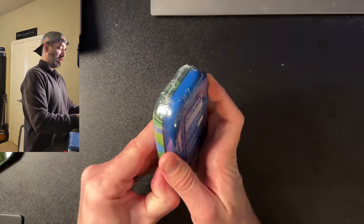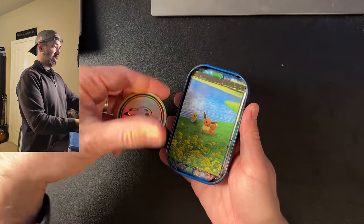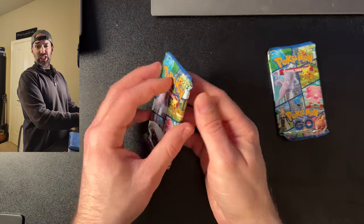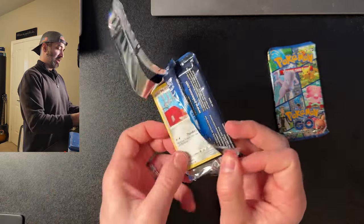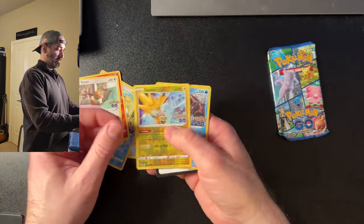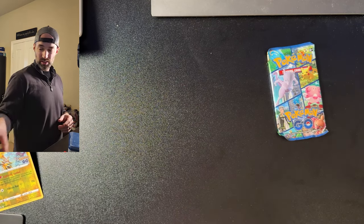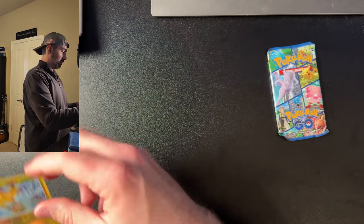Let's go and do the second Pokemon Go 10 and see what we get. Another Pikachu coin — I expected nothing less. And two more Pokemon Go booster packs. In this pack we have Meltan, Magikarp, Ampharos, Eevee — ooh, a Zapdos! Heck yes. I'm digging that Zapdos. I love Zapdos, so the more zappy boys the better. I'm going to sleeve that up. It's just a reverse holo, but I still like it.